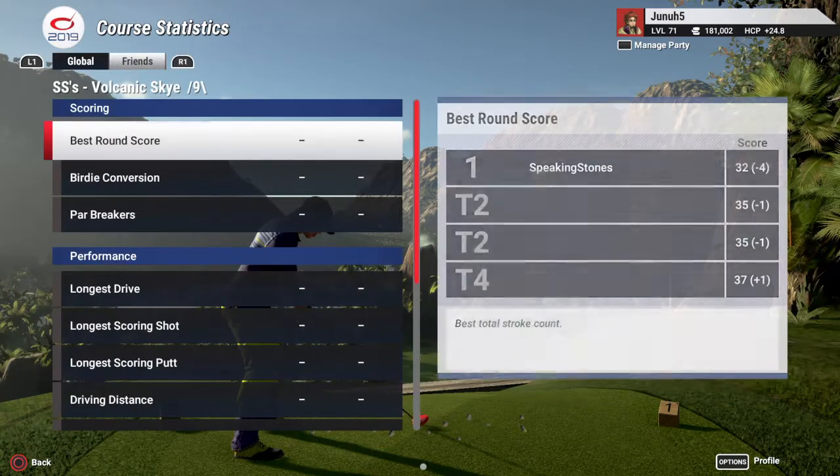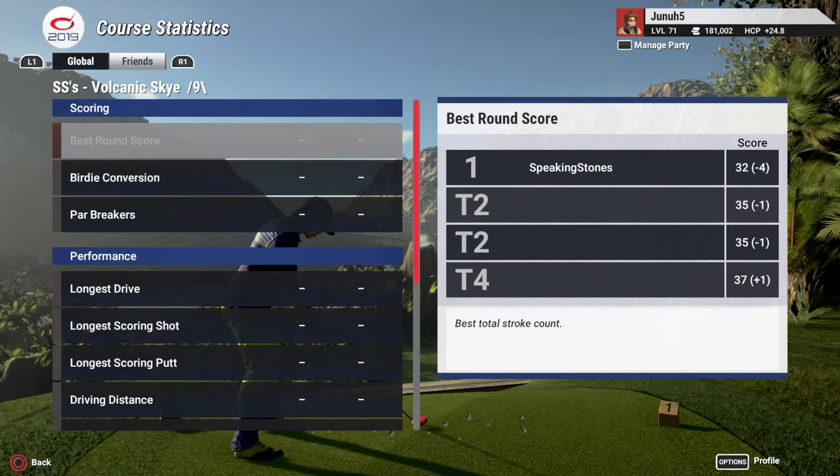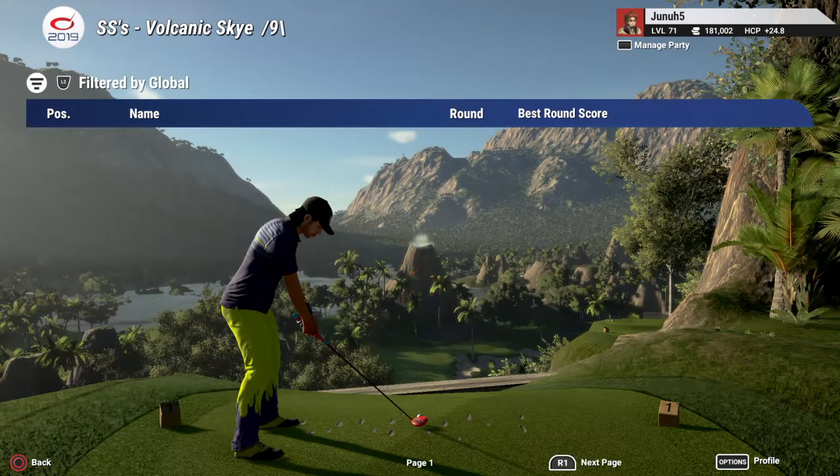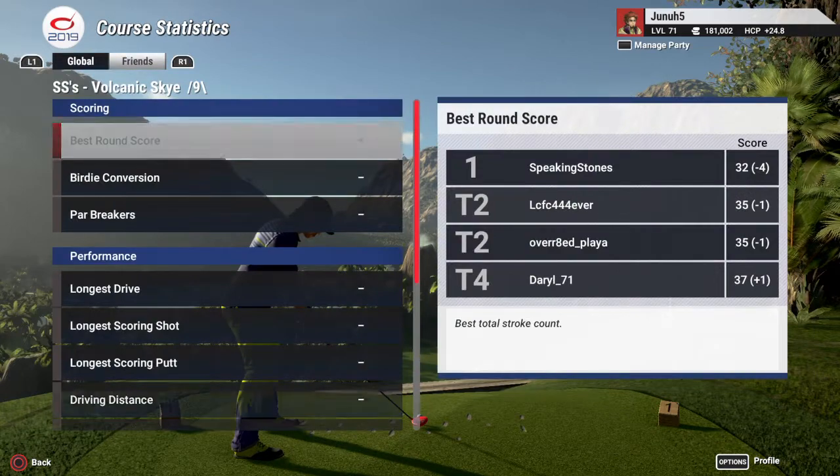What kind of scores we got here. Speaking Stones - yeah, he's the designer. He has the low score, 4 under. And the next people that are close are only like 1 under. Well, we got that to shoot for.